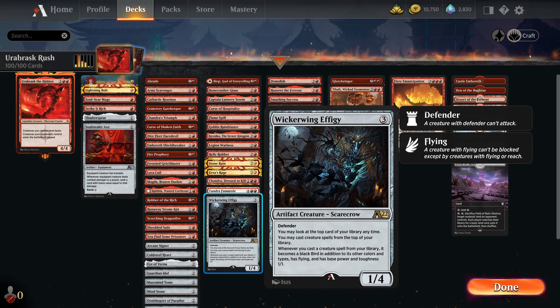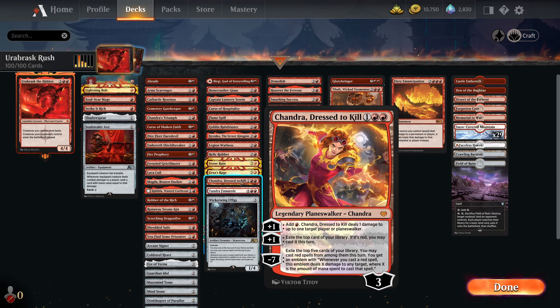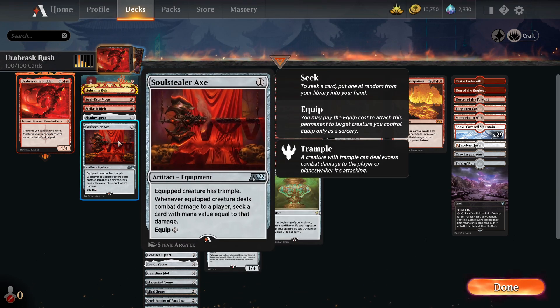Another nice way to gain a bit of advantage is from Wicker Wing Effigy — a pretty cool card from Alchemy. Three mana, one four defender. You may look at the top card of your library anytime, and you may cast creature spells from the top of your library, but if you do it becomes a black bird in addition to its other colors and types, has flying and is a one one. This is a really good way to get anything onto the board and rebuild your presence. There's no limit — you can do this any number of times per turn.